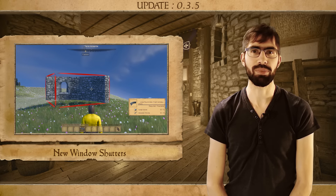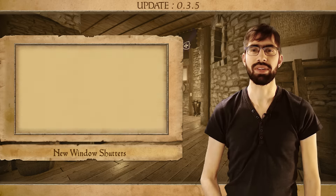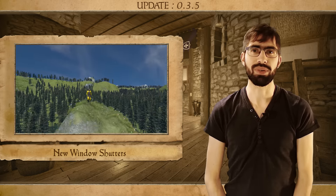There's one block that's an exception: it's the multi-block window with the window right in the center. Unfortunately, multi-blocks do not support the shutters, so we couldn't add it.